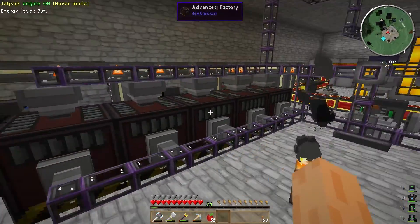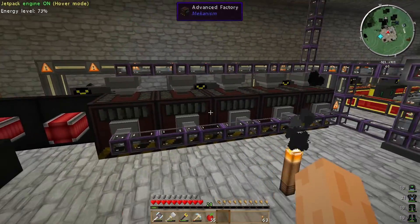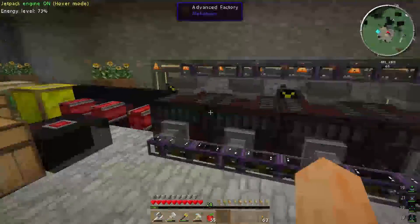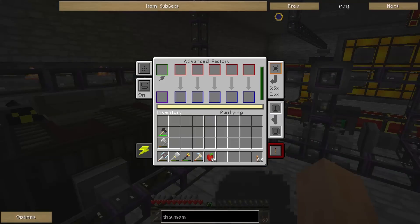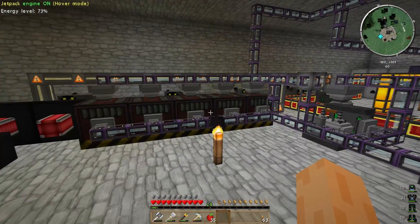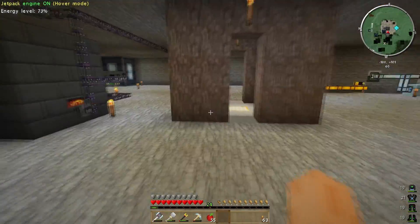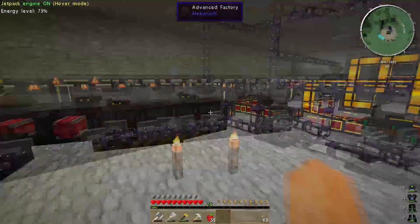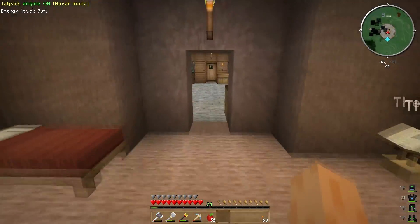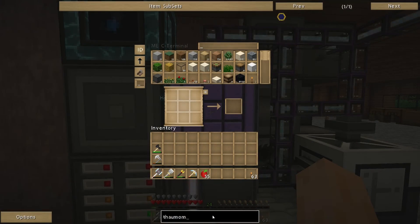At the moment this whole setup triples my ores. Now with Mekanism you can go down the quadrupling your ores route — so four times the amount of ingots per ore that goes into your system that comes out at the other end. So that's what I'll be looking to set up next. The first stage of that is to get what's called a salination plant set up, which is going to be my aim for the day.